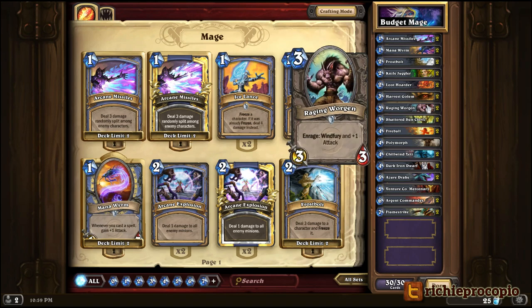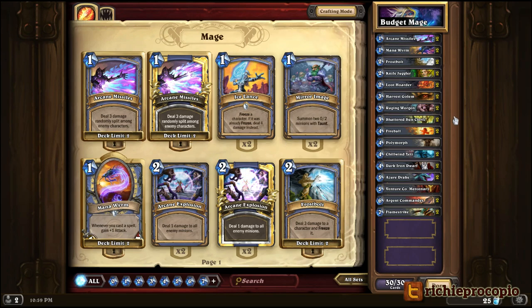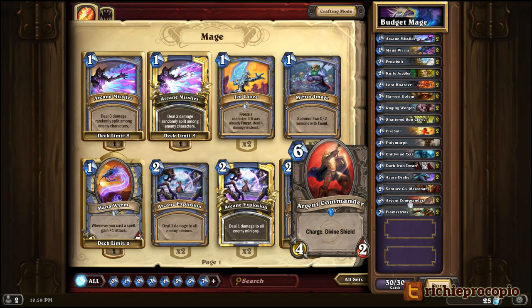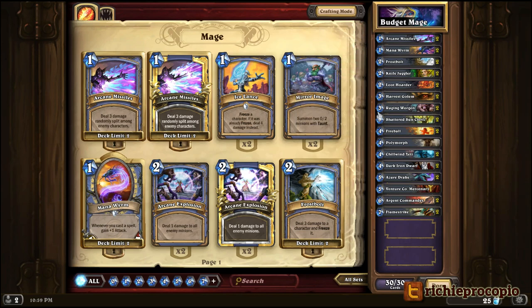There are a lot of very good generic cards that can fit into a lot of different decks like Dark Iron Dwarves, Azure Drakes, Argent Commanders, Harvest Golems. So a lot of these things that I'm asking you to purchase or craft for this deck will be useful in a lot of other decks as well.